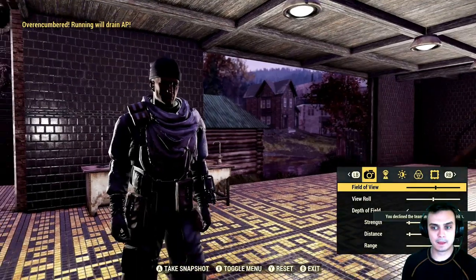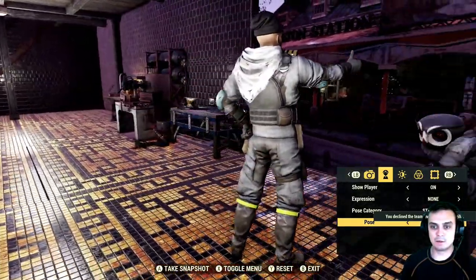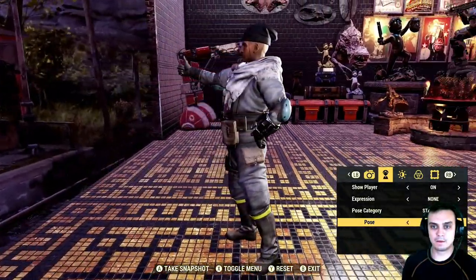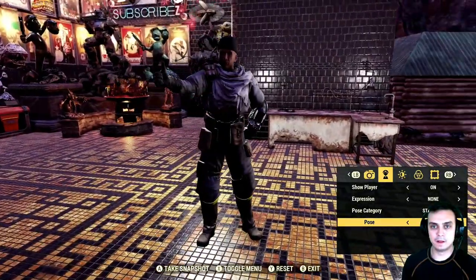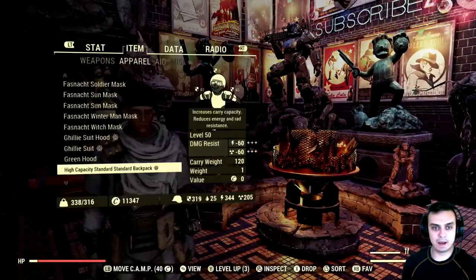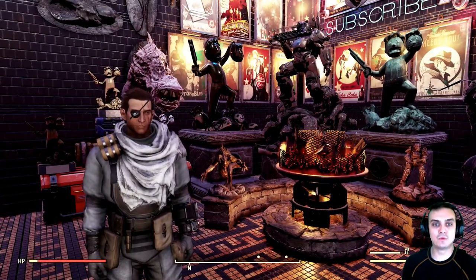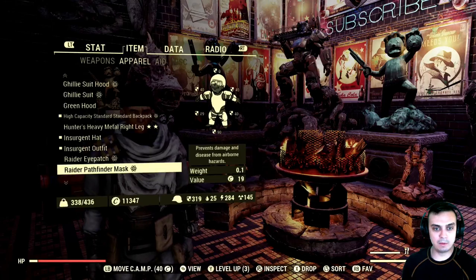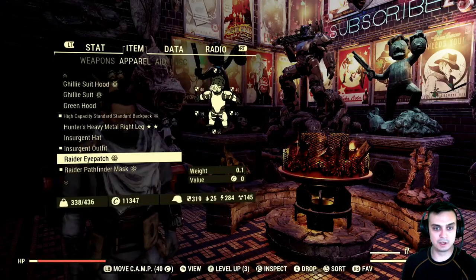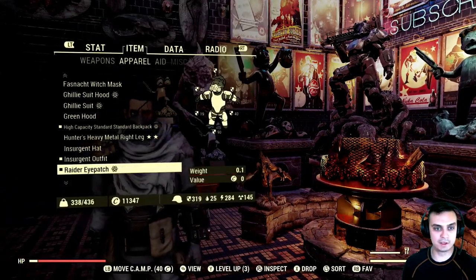There we go. That's how it looks like without the backpack. It's a shame that with this hat, you cannot wear glasses, I think, and masks. So for instance, if you are trying to apply the eyepatch, it will remove the hat. Same goes if you try to apply the bandana — well, this is my gas mask but it is a bandana — it also removes the hat, which is sad. I hope that Bethesda will fix that, because sometimes it really does happen for such outfits. It's a shame.